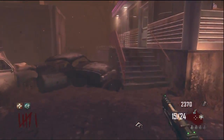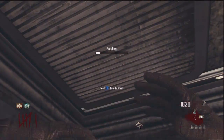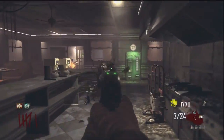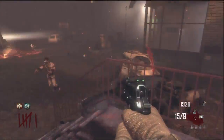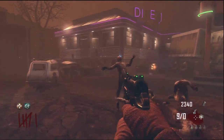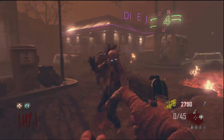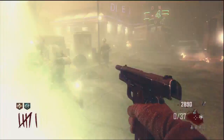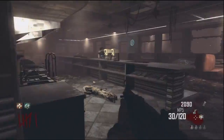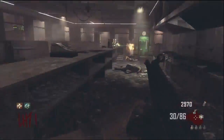We can go ahead and hop off here, come in here, and open this door for $750. I would normally pick up the MP5 right now, but I'll hold off on that. We're going to trade our B23R for the MP5, because I want my pistol for Mustang and Sally. It's a nice backup weapon along with the ray gun — it can down you very easily, but it's worth it.